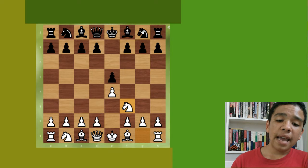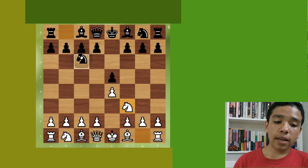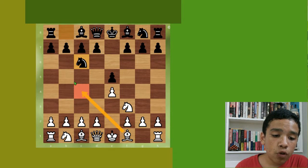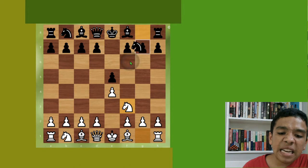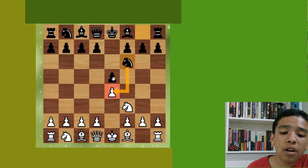We have e5 and knight f3 to attack the e5 pawn, and knight f6 in response to attack our pawn. So we don't have moves like d6 like the Philidor, and we don't have moves like knight c6 which is the King's Knight variation, usually met by bishop c4 or bishop b5 like the Ruy Lopez or the Italian Game. We meet knight f6 to attack the pawn.